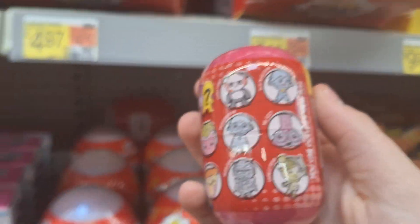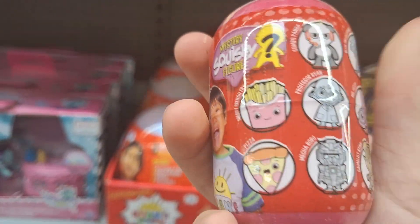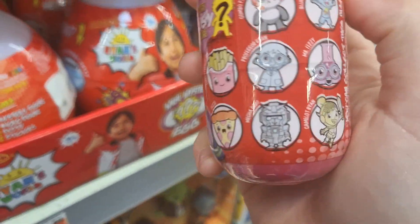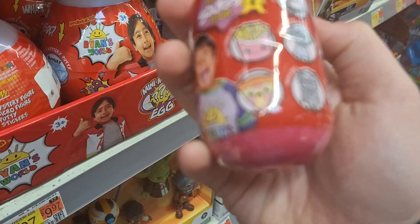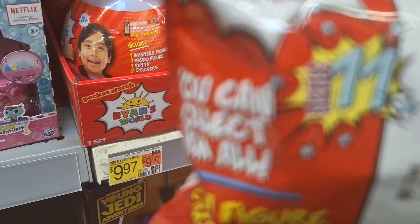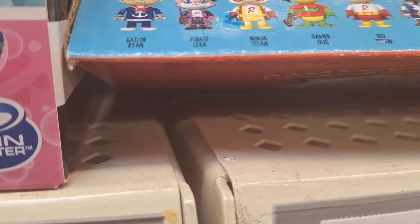You can get the combo: Blue Ryan, french fries, Scientist, the potion, Pizza, Mega Robo Ryan, and Night Ryan. Solar Ryan, Pirate, Lexa, Ninja Titan, GamerGush, Red Titan.